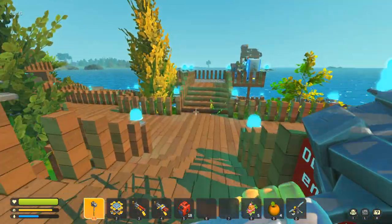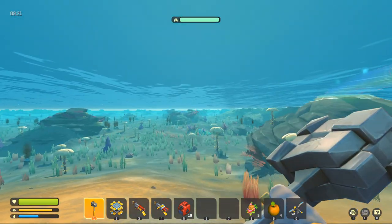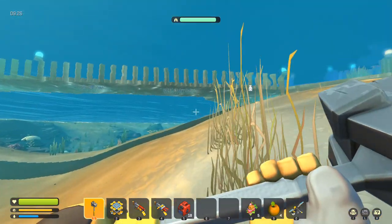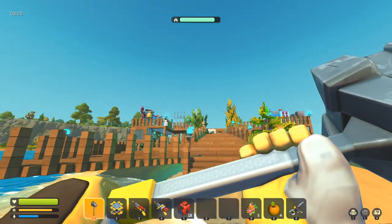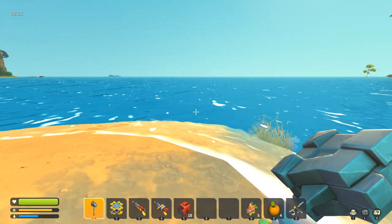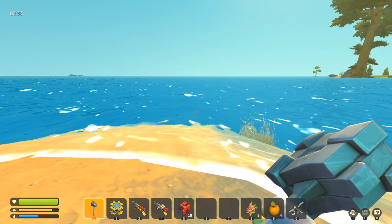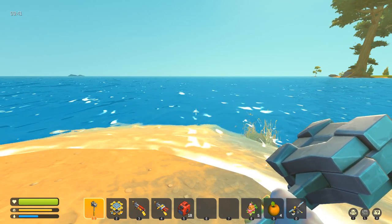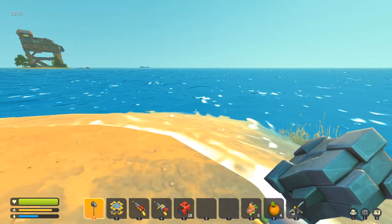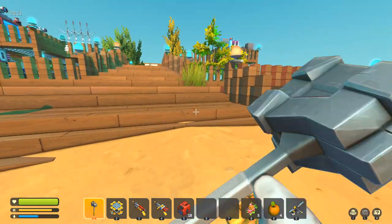Currently, the water really doesn't have any properties. If you jump in it, the only thing it does is show a breathing meter at the top. But if you try to use any kind of vehicle to get across the water using anything other than a thruster, it will not work. So hopefully in the future they'll add the ability to use paddle boats, or maybe old-style boats with large wheels. Right now, the only way to get across is using a thruster.